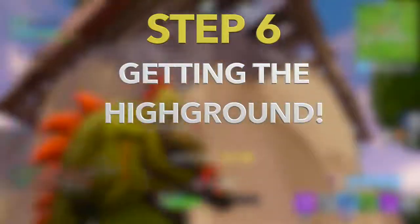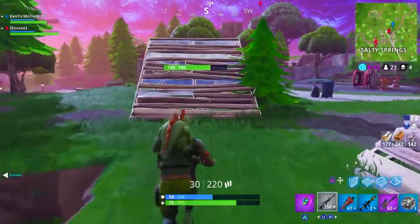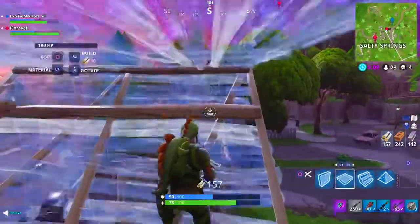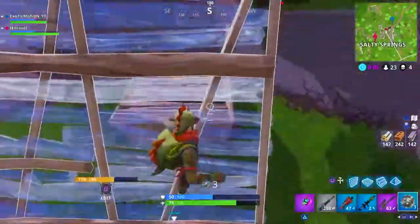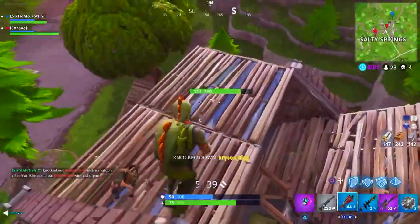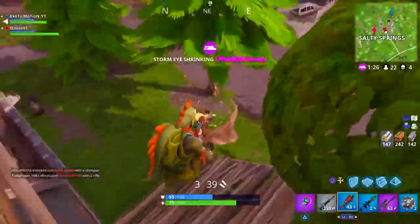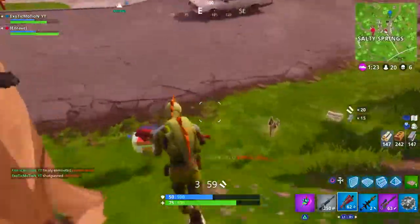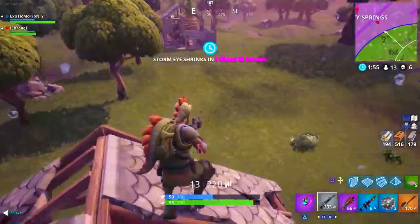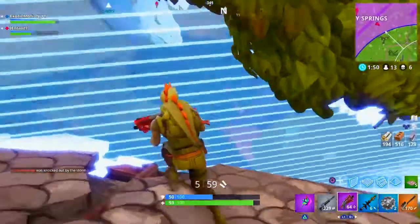Step number six is getting high ground. A lot of people want to fight shotgun battles ground to ground, but if you have high ground advantage in a shotgun battle, you definitely have the advantage. One, they have to look up and don't know where you are because the floorboard is covering you. But if you're up high, you can third-person peek them to see where they are, line up your shot, and take it. The other person is either looking up not knowing where you are, or trying to build up to you — giving you a chance to take shots while they have building material out.